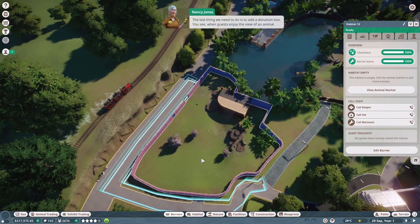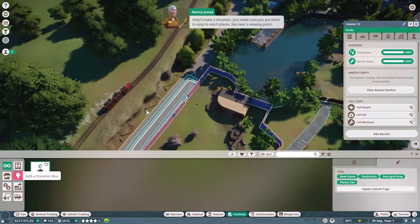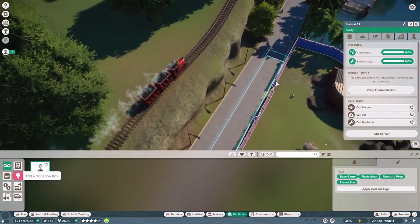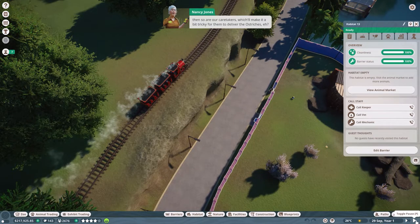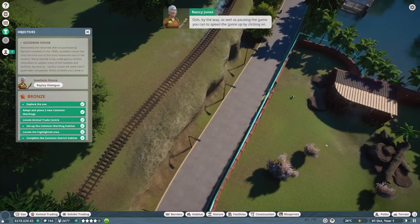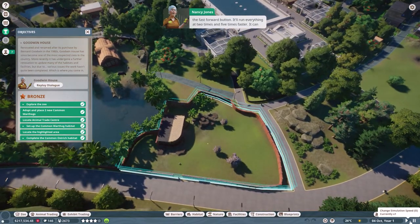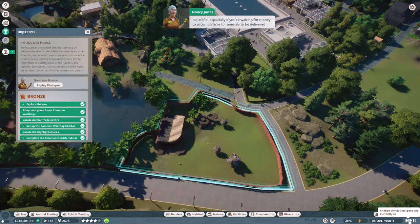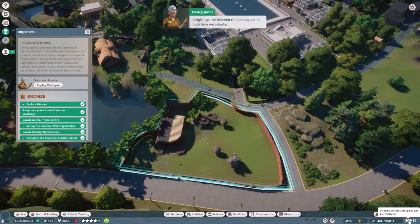The last thing we need to do is add a donation box. When guests enjoy the view of an animal they'll make a donation - just make sure you put them in easy-to-reach places like near a viewing point. Donation boxes are one of the main sources of income for the zoo, so make sure you remember them. You should click the play button - if the game's paused then so are our caretakers, which makes it tricky for them to deliver the ostriches. You can also speed the game up using the fast-forward button - it runs at two times and five times faster, useful when waiting for money to accumulate or for animals to be delivered.